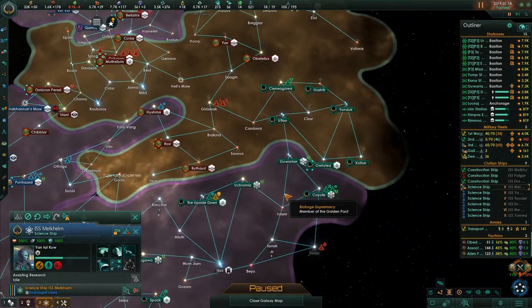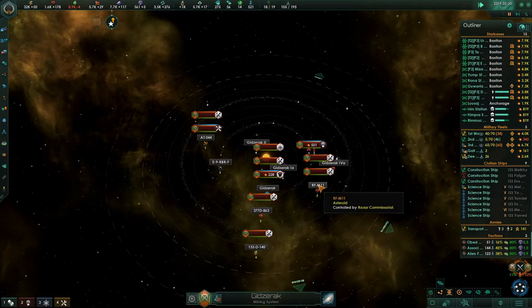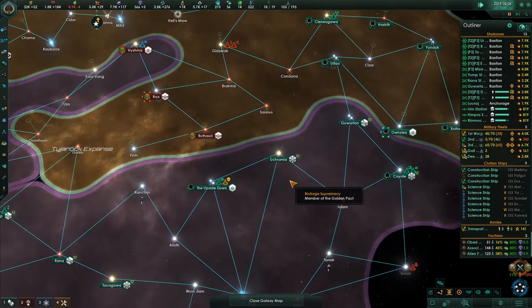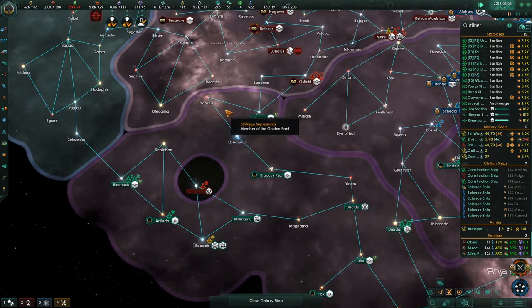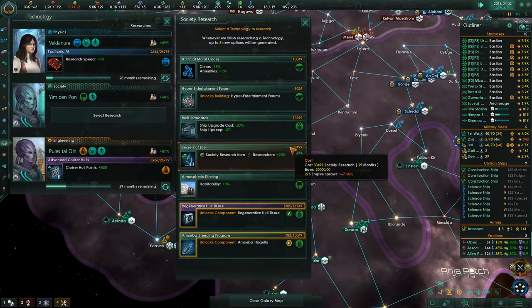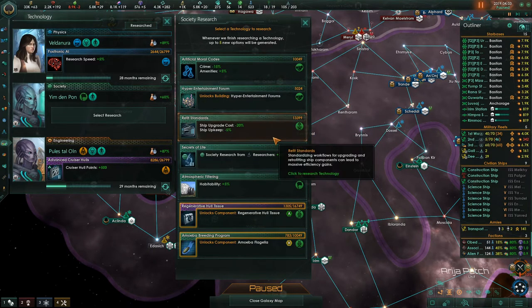Construction complete. My greatest concern right now is ships coming in through the interior here and me having to send this fleet around the long way. I don't like that at all. Commercial mega plexus — crime amenities plus 5%. Ship upkeep 5% and ship upgrade cost minus 20%. I like that a lot, so let's do that.